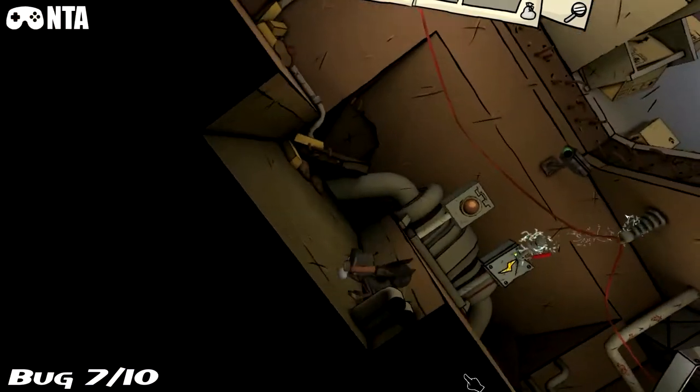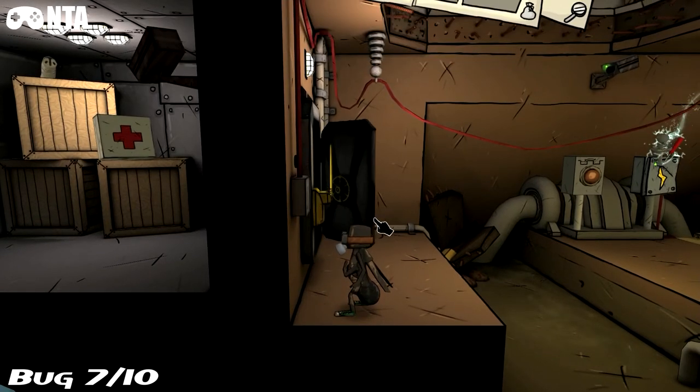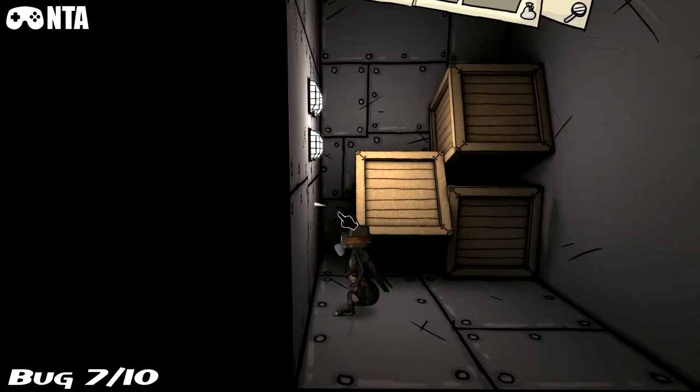This area is story related, though the bug itself isn't. Once you've done the puzzles, this door will open. Once you put the key card in, you'll see a first aid box, and there will be a bug on top of the crate.